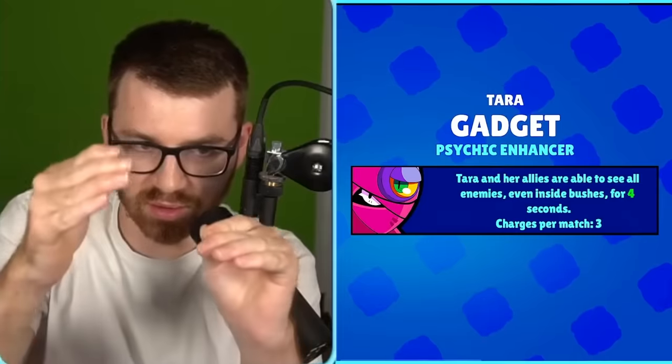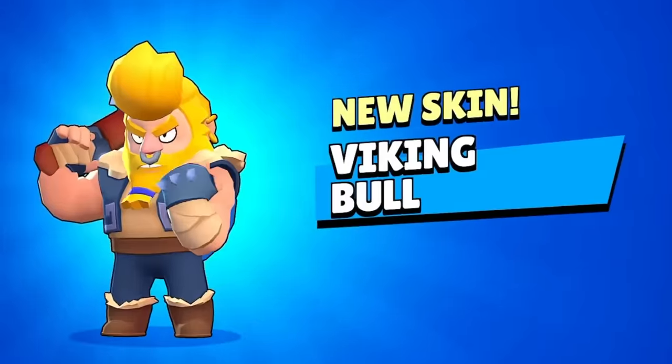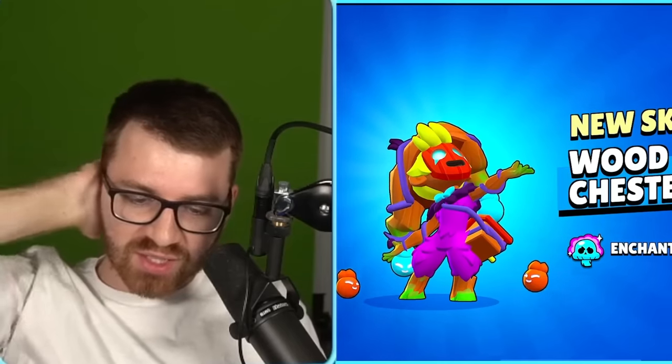Carl's other gadget — it seems like the brawlers, you get their stuff in line. Number 85: small little credits. 86: a gadget. That's the first skin we got in a while — coming in hot. Number 87: Chester. That skin is so cool — Wood Spirit Chester!